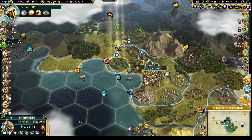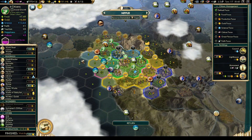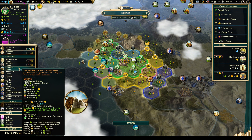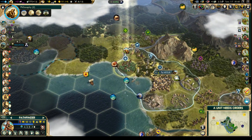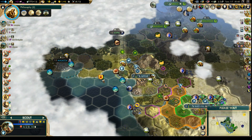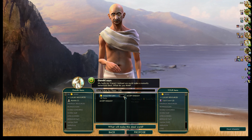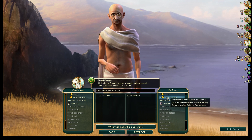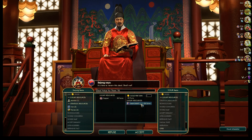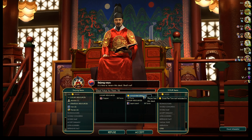Let's bring this work boat out here and get some gold and some production from that fish. Let's get a granary — that'll be useful for growth. This guy can finally get upgraded and then he can go explore the world a little bit more on the next turn. Let's do mutual embassies. He still wants gold for an embassy — I don't think I'm going to pay for that. Copper for Lapis and gold per turn — is that still a good deal? I think so. We're going to need the happiness.